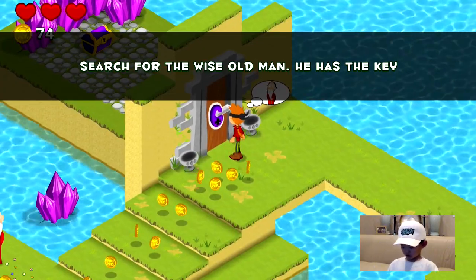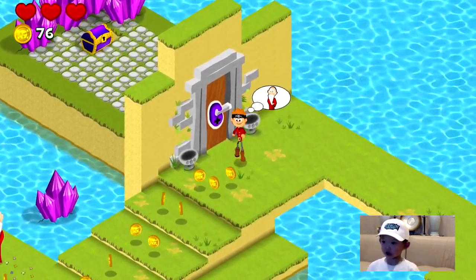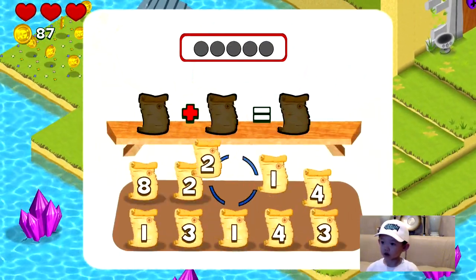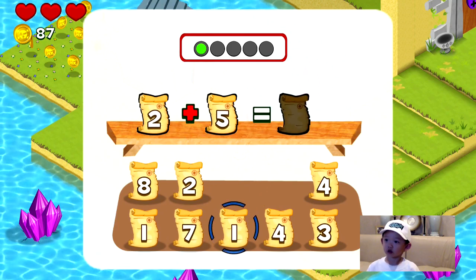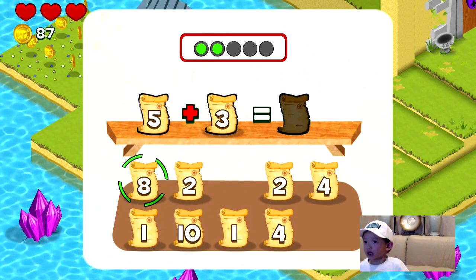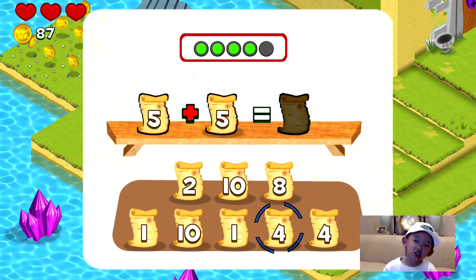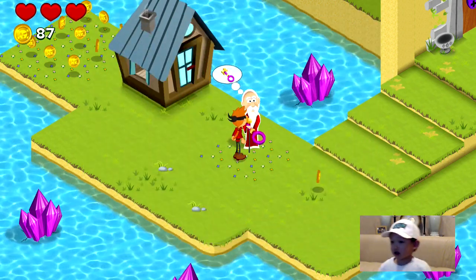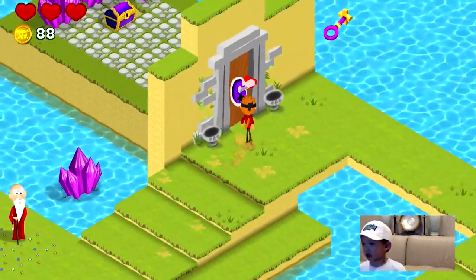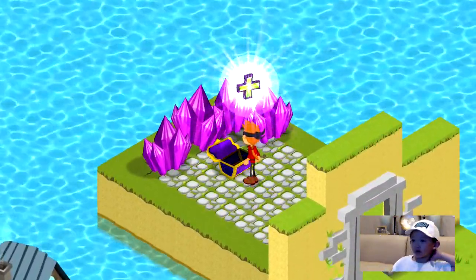Search for the wise old man. You want to read it with me? Did you read it? What did it say? There he is. How do you get the key? You're going to have to add it together. You got the key. And you got the first treasure box. This is really fun.